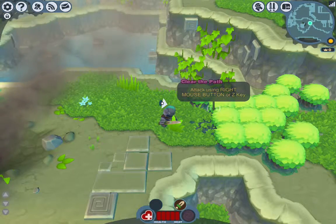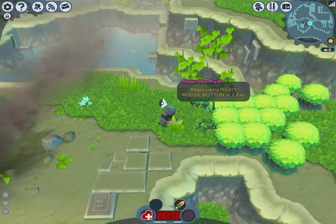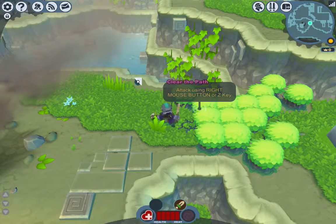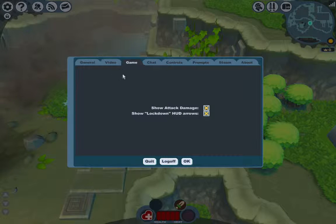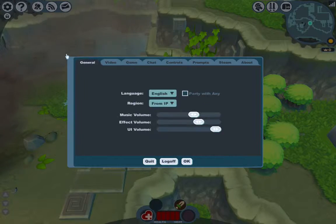I don't like Z as the chop. Go to options and change it to left click. What do I go to — game? Yeah, main menu. You can even hit escape, that's a shortcut too. I'm in general right now. What do I need to go to? You need to go to controls.